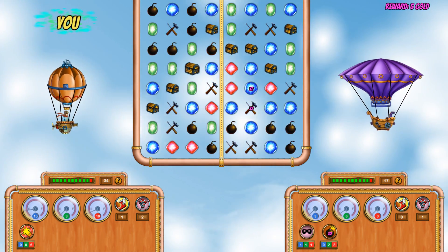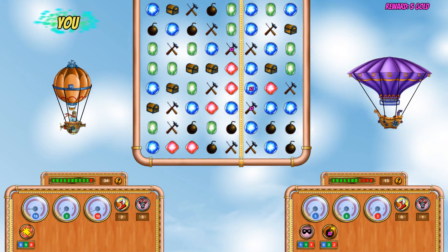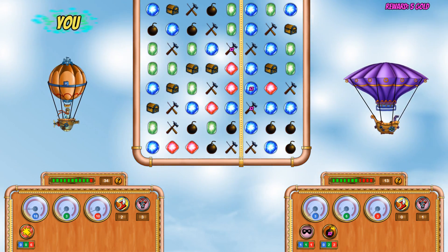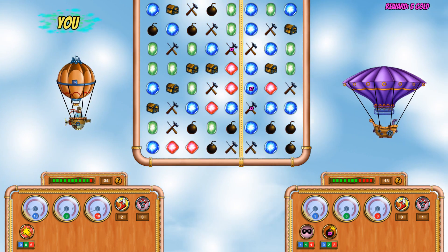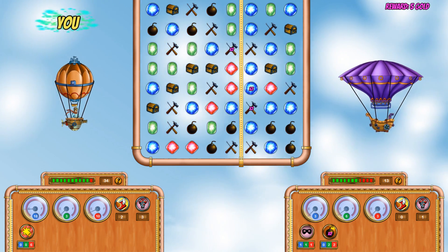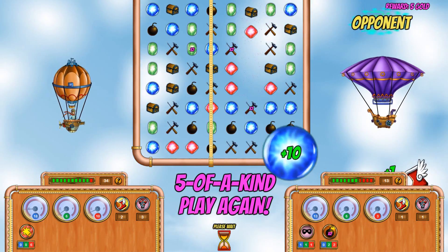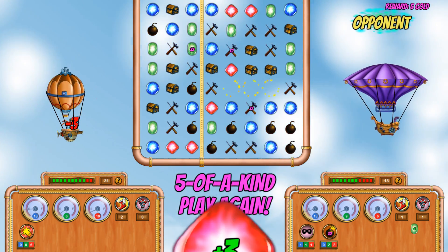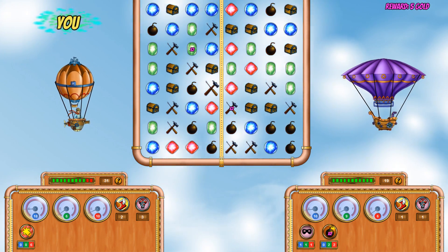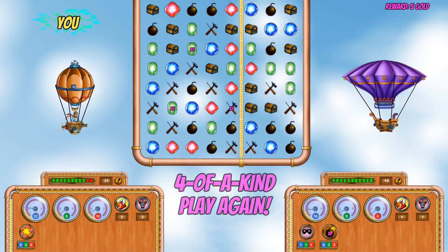One shortcoming of the game is that you can start getting combos going, and once you get a waterfall of combos started — where things just start dropping down and automatically making matches — that can be somewhat unfair occasionally. I've encountered that once so far and it was not a fun experience. I didn't die or get beaten automatically, but it feels like you're very powerless to stop it with any kind of skill. So there's a lot of luck involved in the game, I feel.